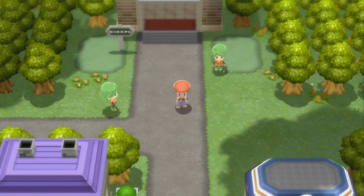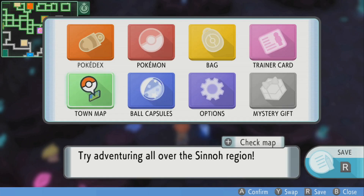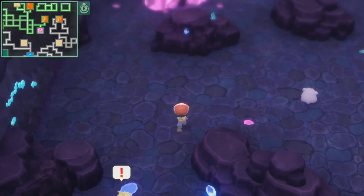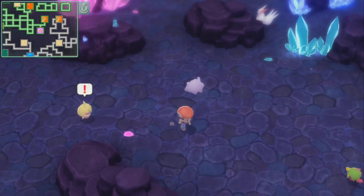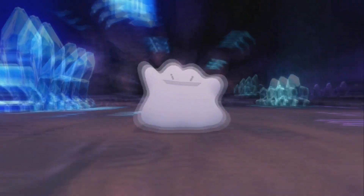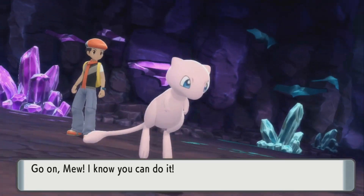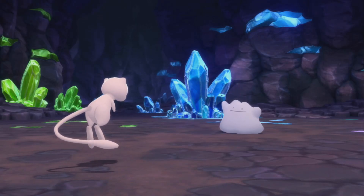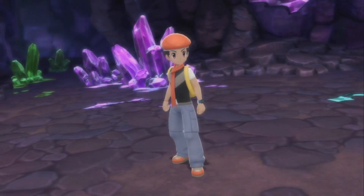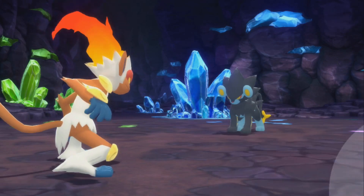Without further ado, let's get right into the video. First Pokemon on our target list is Ditto. Ditto is located in the Grand Underground via Dazzling Cave. Now, there are only about four Dazzling Caves in the whole Underground, so they're pretty limited. They're full of Dark-type, Psychic-type, and even Fairy-type Pokemon. Ditto has a 15% spawn rate in Dazzling Cave. For you to obtain Ditto, you first have to beat the game, become Champion, see 150 Pokemon in Sinnoh, and also obtain the National Dex.